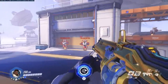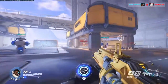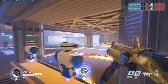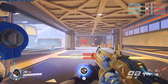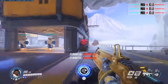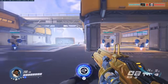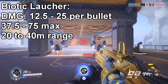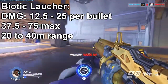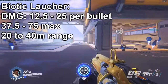Here is Baptiste's Biotic Launcher primary fire. Headshots do count and you get more damage for headshots, unlike Ana. There is a bit of recoil as well, so it's a bit of a weird weapon to shoot, especially when you first start. No other weapon in the game has that recoil feature. The damage is 12.5 to 25 per bullet, and you shoot three bullets per burst, so that's 37.5 to 75 per shot. All three headshots gives you 75 damage.